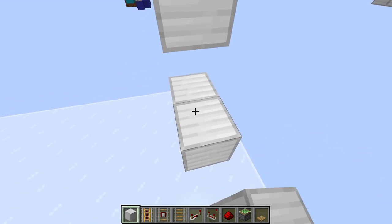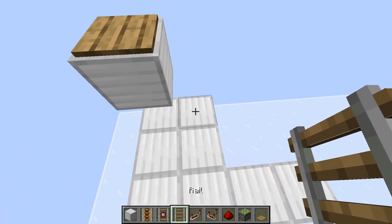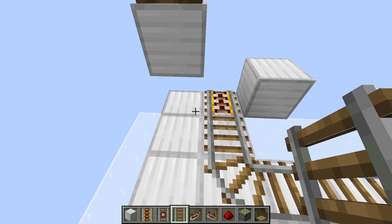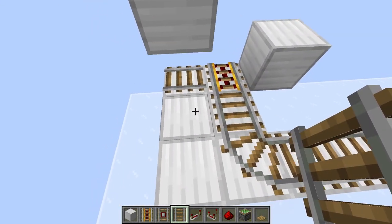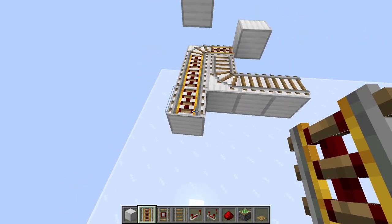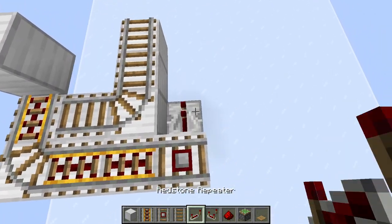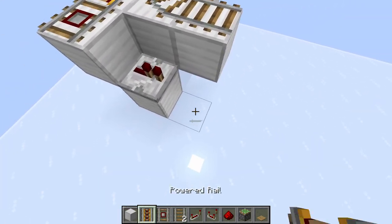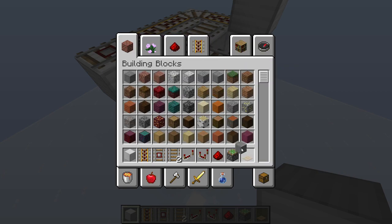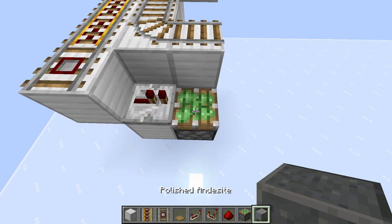Now create a little system here. What I think is easiest is to do this system first, then over here you're going to have this block. Replace this and then do that — there you go, you have your system. Put a detector rail here.